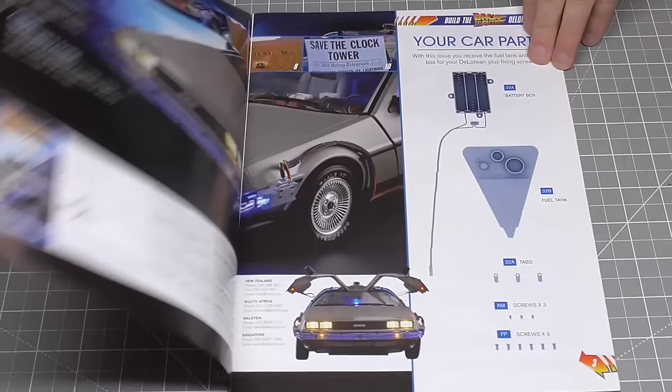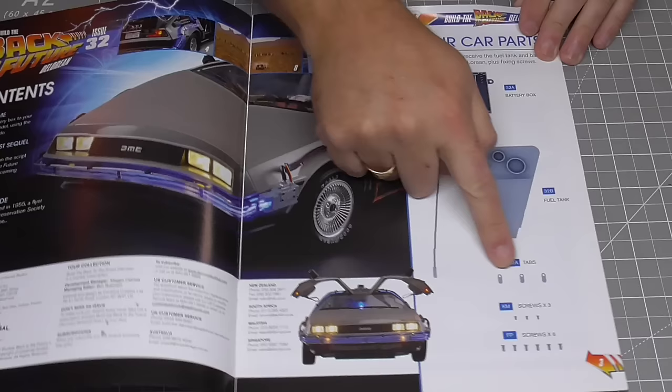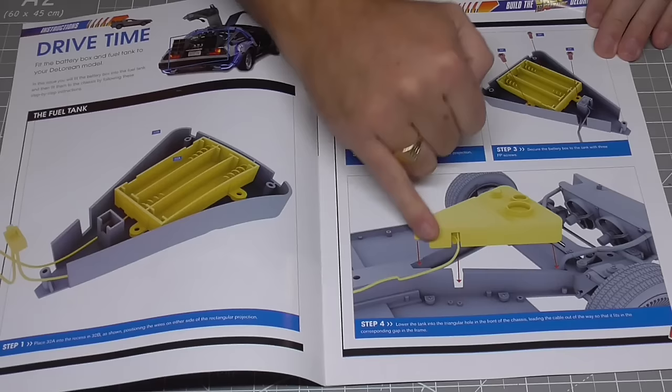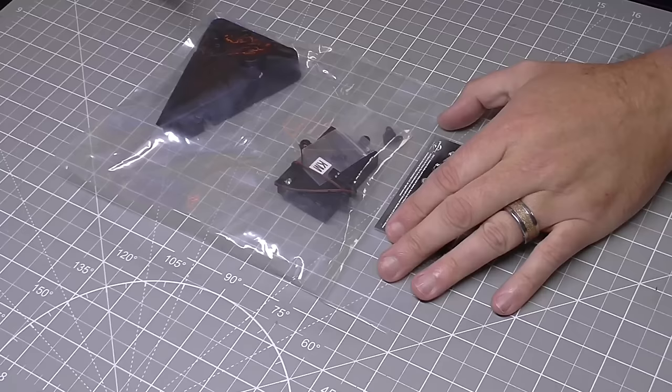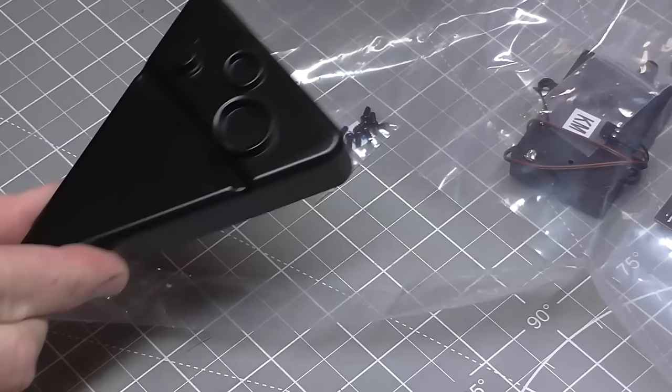Here is stage 32 — let's have a look at what we're doing. We have got the battery box here, and we've got a fuel tank to put in and some tabs. We are going to be putting the battery box into this fuel box here, and then we're going to be putting this onto the vehicle. These tabs here are going to trace this wire around so it's nice and neat. That fuel tank is a lot bigger than it looked in the pictures — quite a big thing. And obviously we've got the battery box here as well.